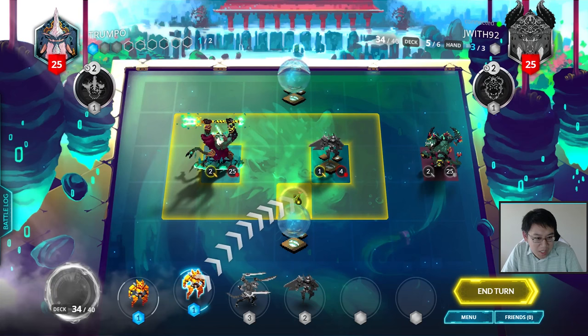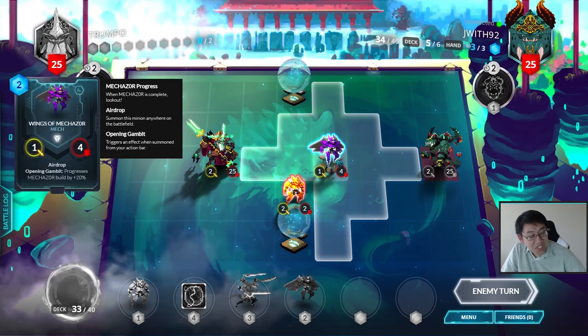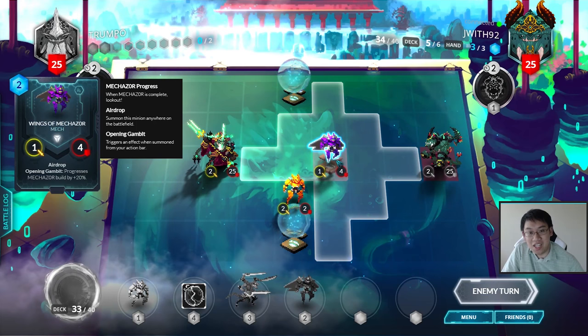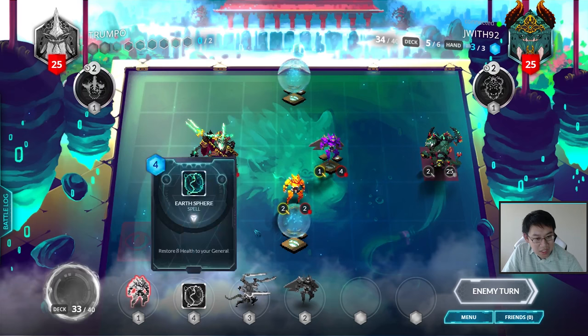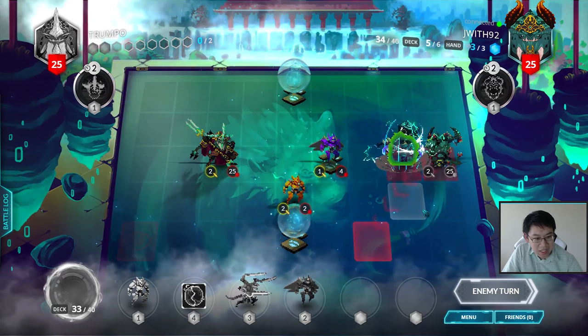This is quite a bully opening. Get ready to pick up this Mana Spring. Wings of Mechazor when going first aggressively onto his Mana Spring tile is really good, since it usually means you're going to get all three Mana Spring tiles. Then behind that I can play the Vindicator and another Helm of Mechazor — that's already 60% done with Mechazor. Pretty splendid opening.